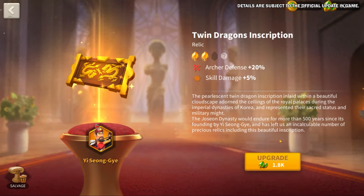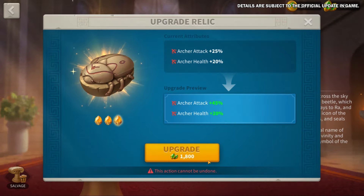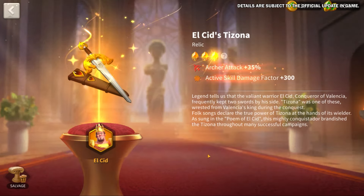Additionally, we will soon unlock the next level of upgrades for the museum relics of Thutmose III, Elsit, and YSG.